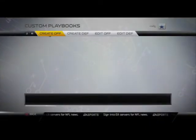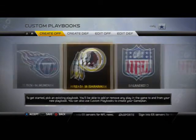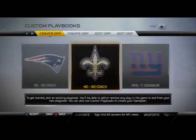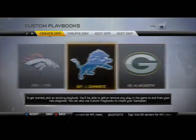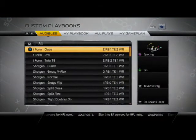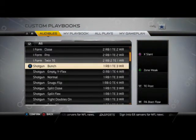The next playbook we're going to take a look at, probably our number 4 Offensive Playbook in Madden NFL 25, is going to be the Houston Offensive Playbook. The Houston Offensive Playbook has always been good in Madden and it makes its return again this season, bringing a couple of new formations we didn't have access to last year. This is probably the best playbook for a pass-heavy offense.